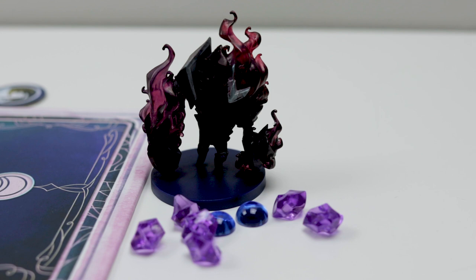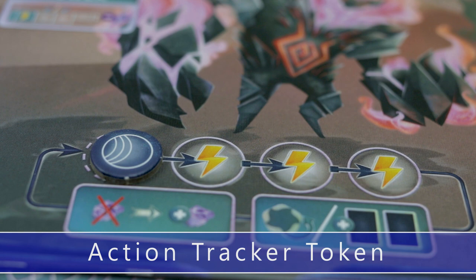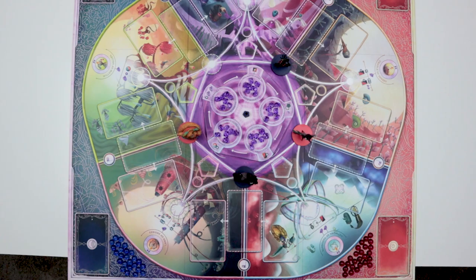Now everyone gets 4 willpower and 2 essence. But if you're the first player, then you get 2 more willpower than everyone else and you have to flip over your action tracker token.